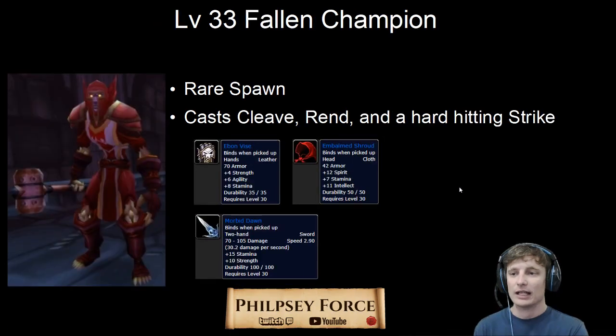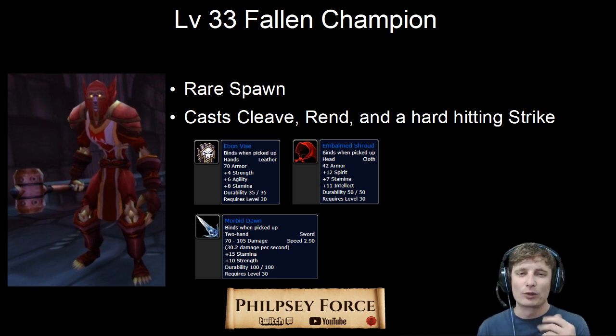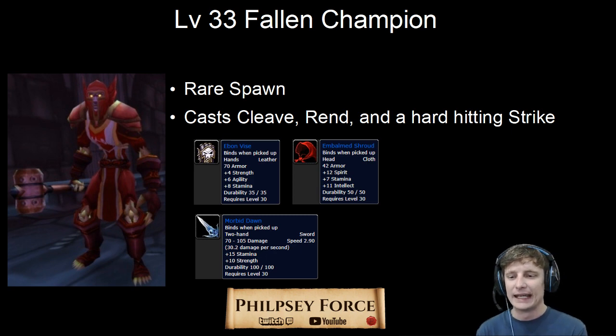Alright, next: level 33, Fallen Champion. He's the last rare spawn — he's like a warrior type. He can cast Cleave, and his Cleave is a little unique because it can hit five targets. He'll cast a Rind, which does a lot of damage over time. And then he has something like a heroic strike, but it's just called Strike, and it can hit pretty hard. He drops a fantastic two-handed sword, leather gloves, or a cloth helm.